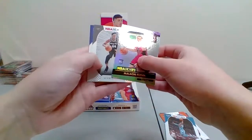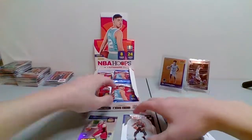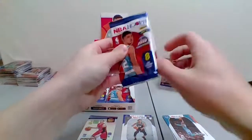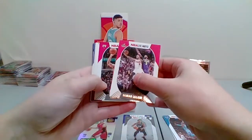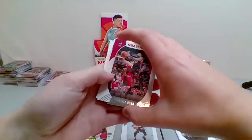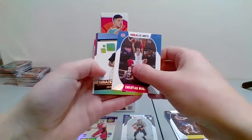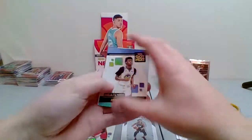Malachi Flynn — we got next, that's one of the rookies. Devin Vassell and Nickel Mannion — pretty nice. Each pack comes with two rookies, and we're looking for the autos and the redbacks and numbered cards. Let's see if we can get a one-of-one. Damian Lillard for the Trailblazers, Coby White for the Bulls, Kendrick Nunn for the Heat, Torrey Craig for the Nuggets. We got a We Got Next James Wiseman — nice for the Warriors. Kyra Lewis and Precious Achiuwa.